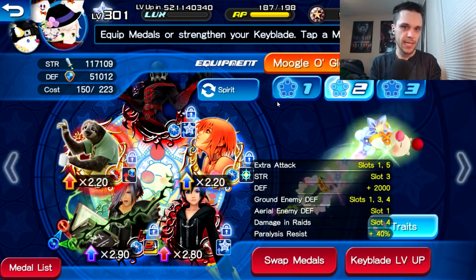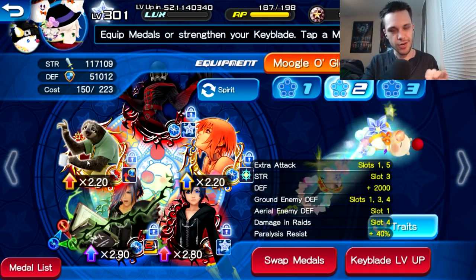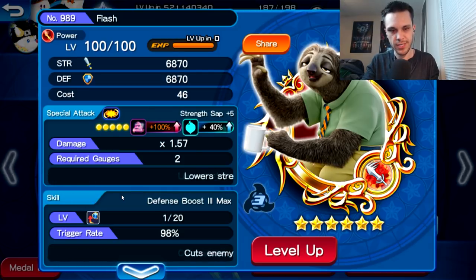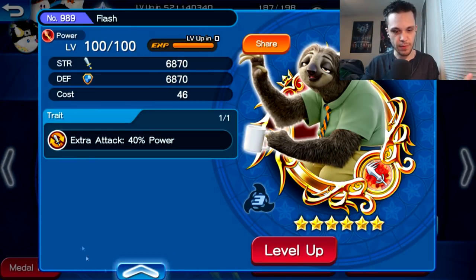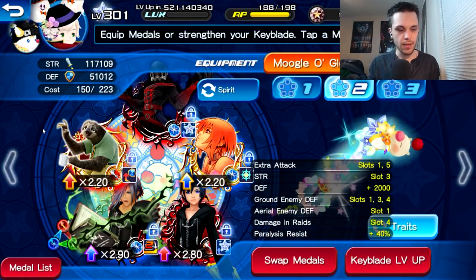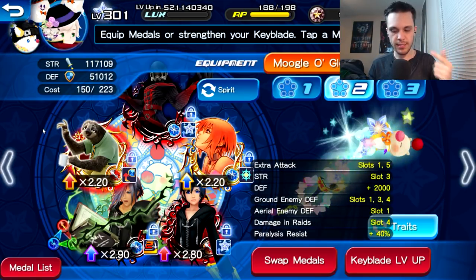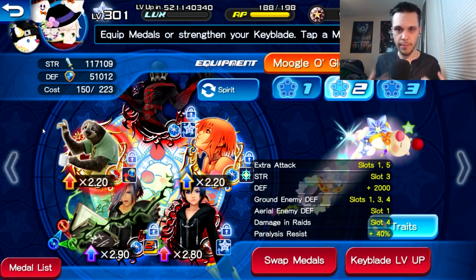One medal I tried utilizing as much as possible was Flash. If you don't have Flash already, I recommend getting him — he could be useful in the future, especially if you lack medals like Chicken Little or Lady Tremaine and daughters. I'd recommend farming Flash until you get an extra attack trait on him, as that benefits the most. I also tried incorporating dispel medals, since every time the boss does the bomb rush attack he increases his PSM strength.